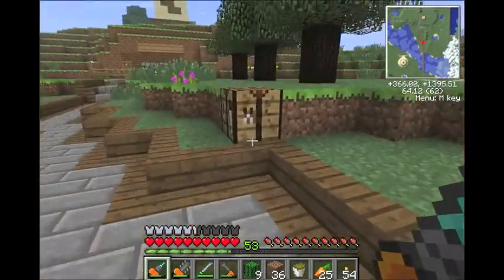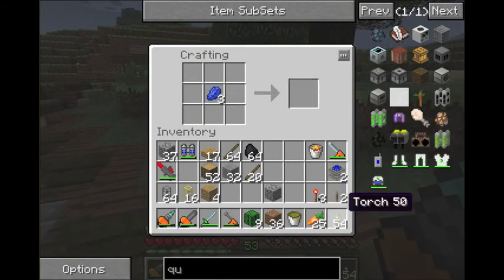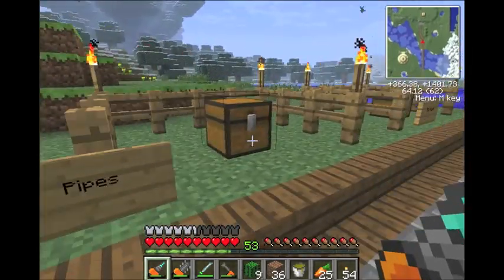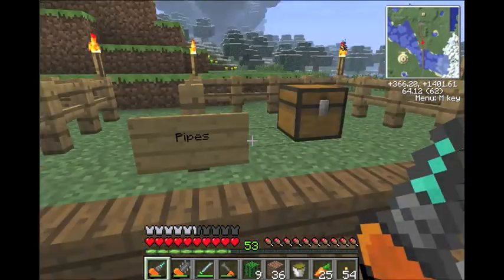So they're pretty simple. You need three for a quarry, though you can do it with four — there's just no point. We'll make those real quick. The next thing you're going to need are pipes.